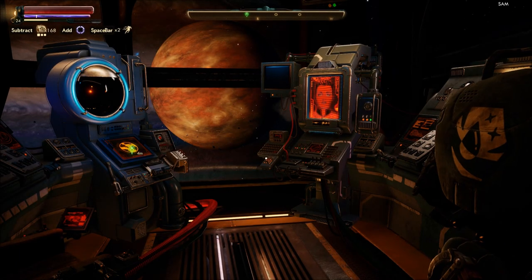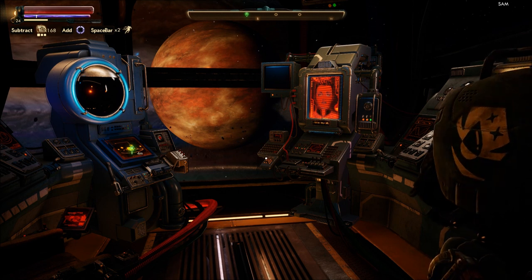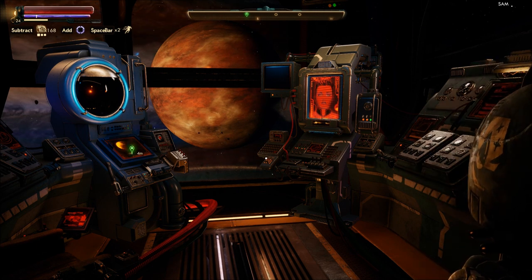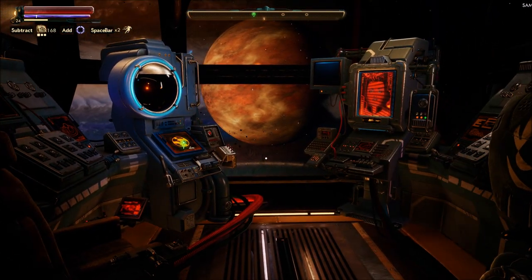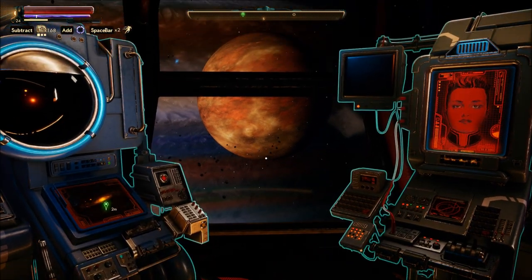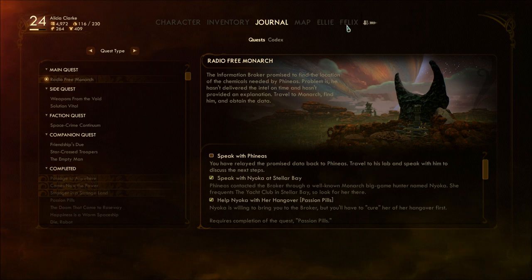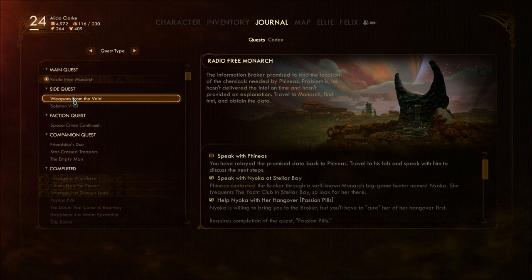Welcome back to let's play The Outer Worlds blind. Finally leaving Monarch — apparently you go in the ship and automatically leave to orbit. We spent 31 episodes here on Monarch. I was getting burned out — there's a lot to do here. Meanwhile there's a lot to do on Terra 2 as well, with Roseway and Edgewater. I felt like I was just getting burned out with so much to do.